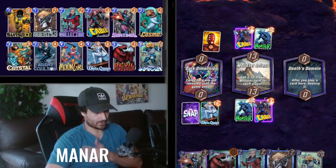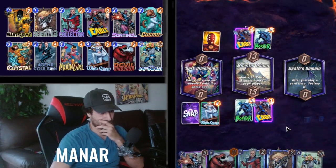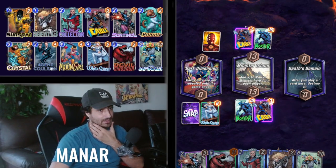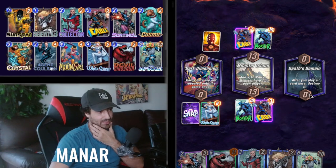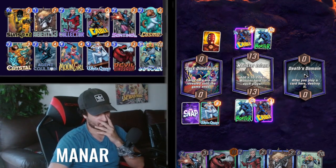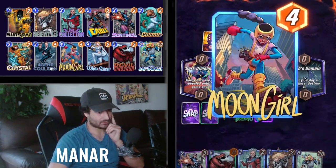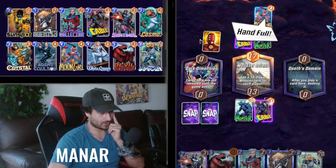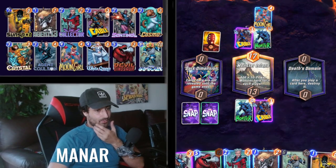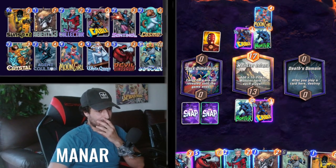Tough deck I'm not gonna lie. Unless he can play something here with a reveal — like a White Tiger — he loses the lane. No one can play anything here. That domain is really tough. There's the Moon Girl, so he might actually have a Devil coming up. My question is, do I want to play my Devil Dinosaur?